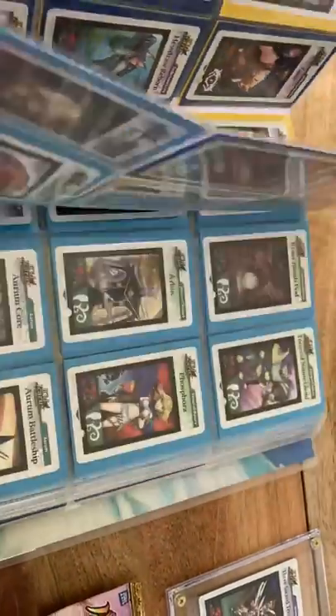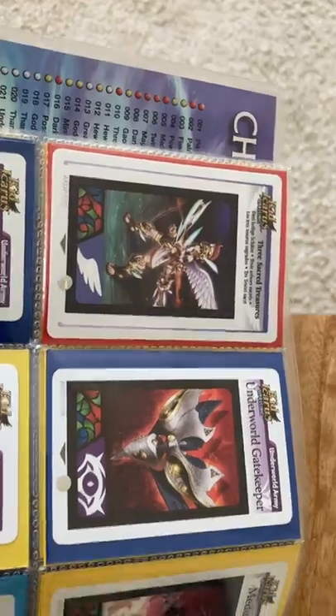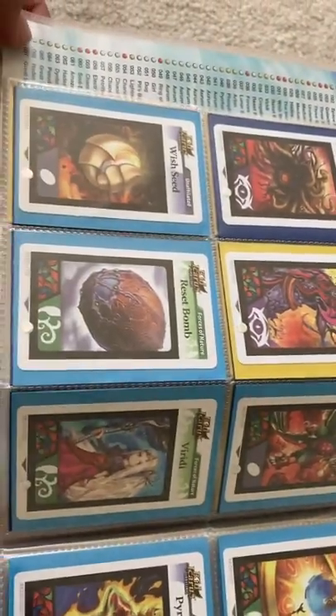You will see a Three Sacred Treasures card in here — it's a European version that I put in as a placeholder, because I don't want to open up my actual American card.